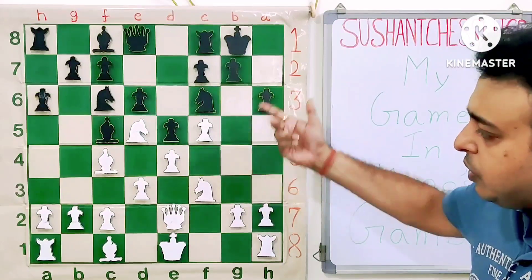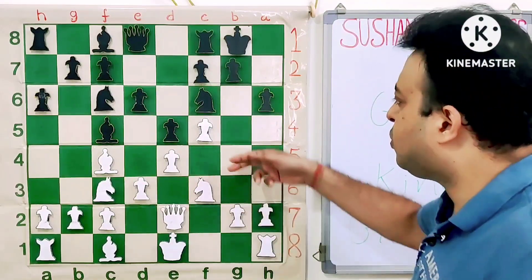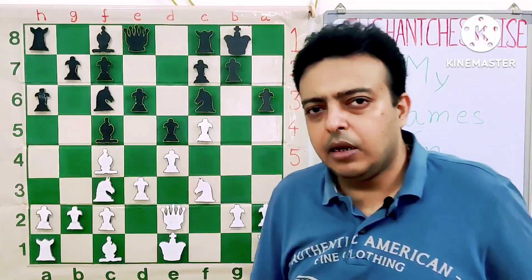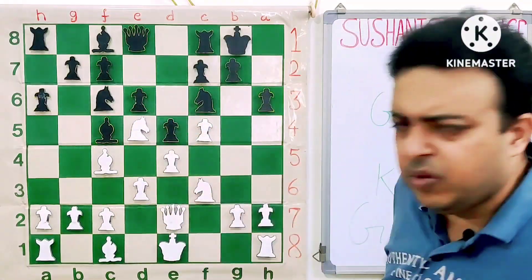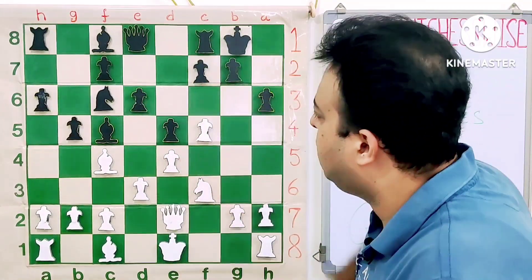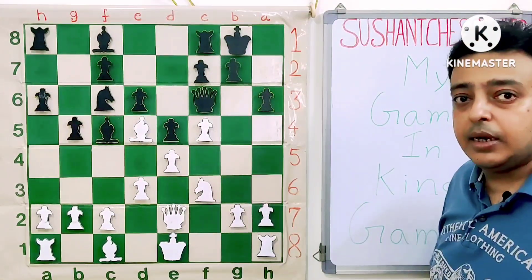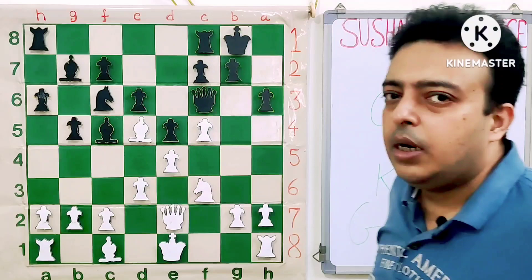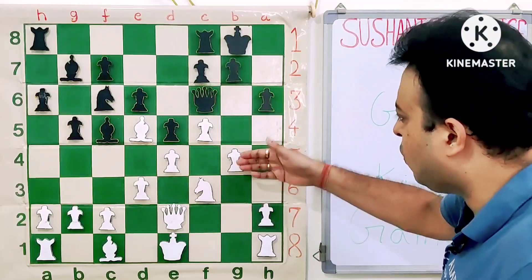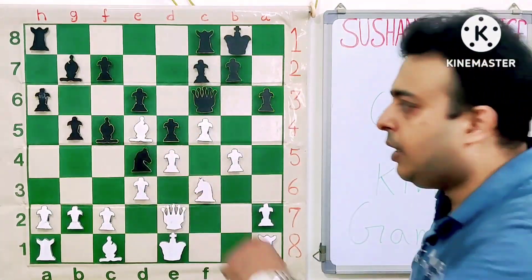White has the plan of going G4, G5. Computer programs suggest the move G4 very easily: G4, NG4, QG2, and then they want to get along the G-file and attack. Which is very strong also. I played the move ND5, which I liked. After B5, Knight takes F6, Queen takes F6 — we can't be fine, first attacking the Knight, pinning the Knight. So BB7 is almost forced. Now it was very tempting to go with the move G4: idea was G4, G5, HG, BG5 — Queen is trapped. But I didn't want to allow the Queen H4 check after Knight D4.